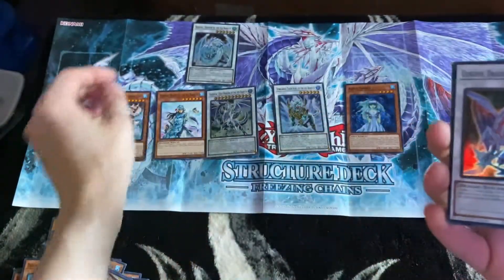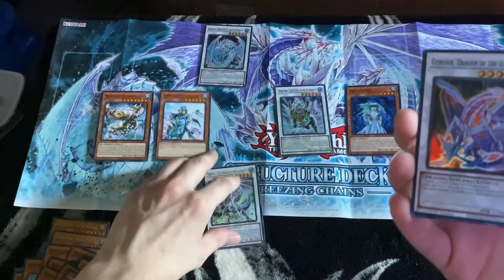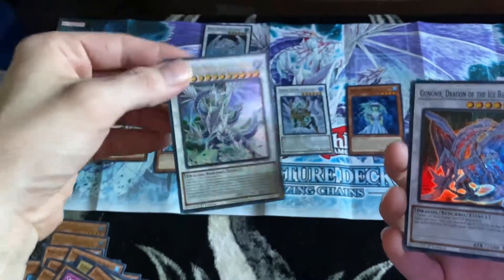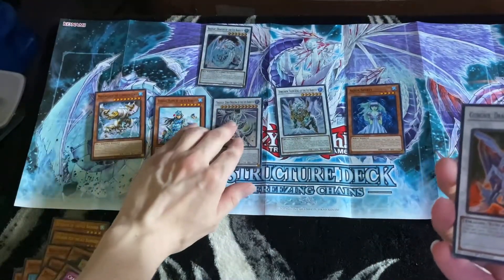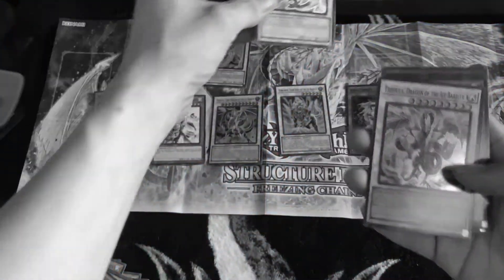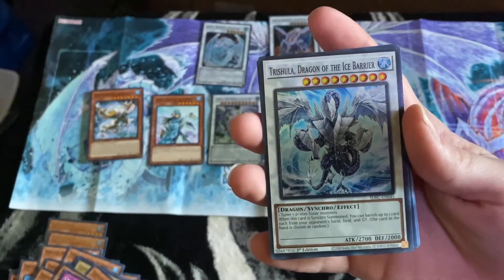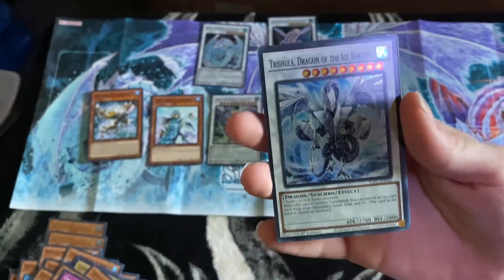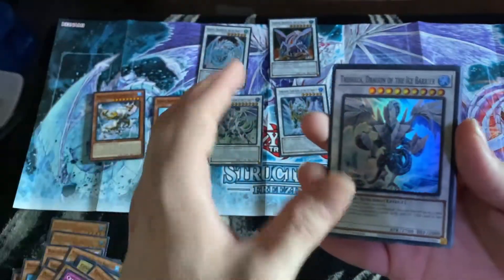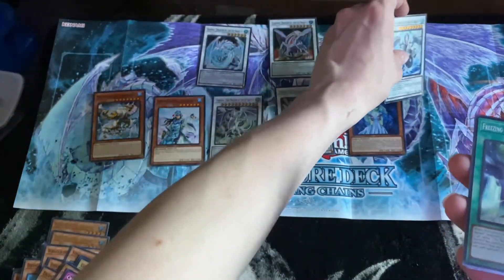2500 attack on this one. What's this one? 2300. And 2700 — yeah, he's the strongest attack-wise. He's the dragon with the three heads. I got all the dragons from this deck. Trishala, Dragon of the Ice Barrier. This one's the same attack as that one, so they're probably equally powerful. Same defense, same attack — 2000. Yeah, same attack, same defense. Nice.